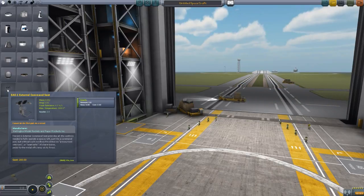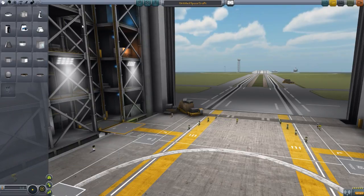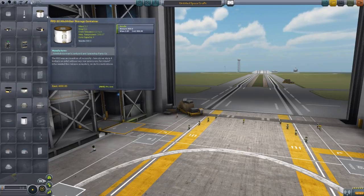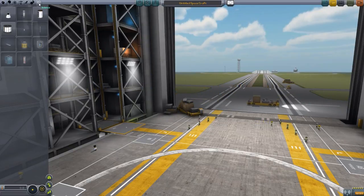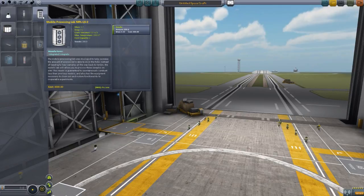Even the wonderful little external command seat holds two Snacks on board, which just amuses me greatly — that even on a command seat the Kerbals make room for Snacks. And besides the crew modules, you also have over in Utility the Hitchhiker Storage Container holding a massive 800 Snacks on board. And then we also have in Science the Mobile Processing Lab holding 200.